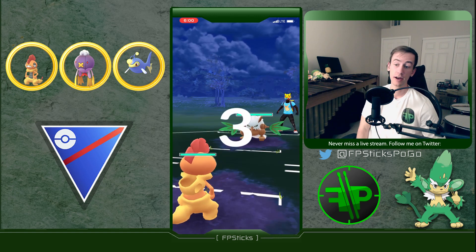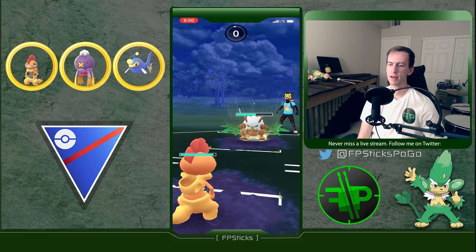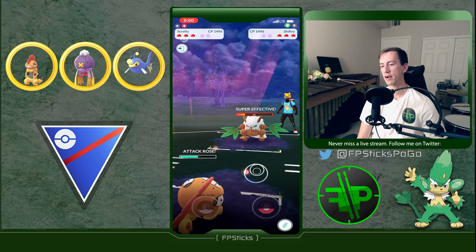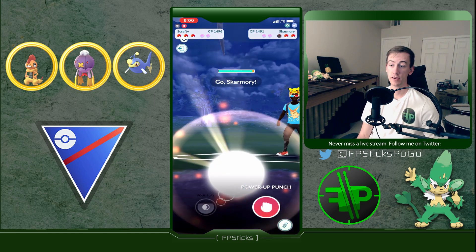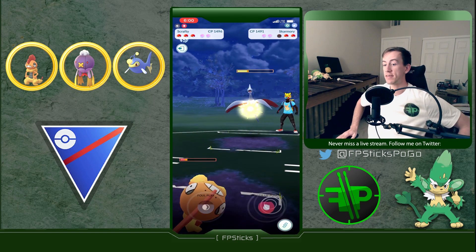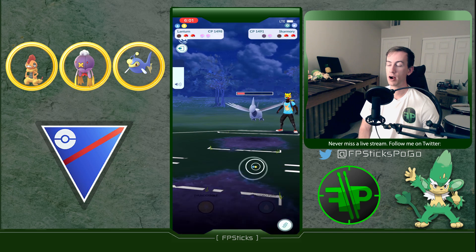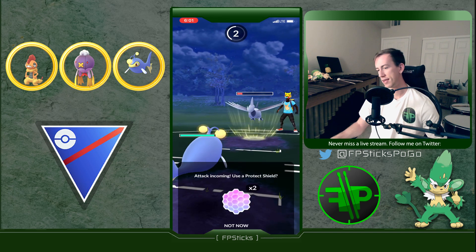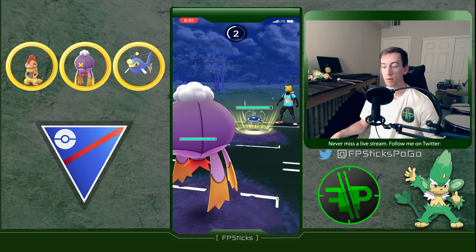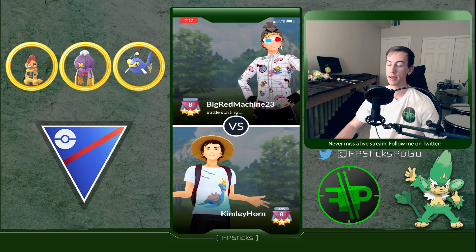Amazing lead - Leaf Blades hitting Scrafty for neutral damage. Going straight for Power Up Punch - that's definitely the play. You can see how much these counters are doing to Shiftry. It takes three Snarls to get to Leaf Blade; Shiftry's very spammy. No shield on the Power Up Punch, and Scrafty is still very healthy. Out comes Skarmory - Kimley's got Lanturn in the back that hard walls Skarmory. Scrafty's been ramped up and is doing so much damage. Lanturn comes out and walls it. Catches a Mud Bomb on Drifblim - amazing swap - and the opponent leaves!